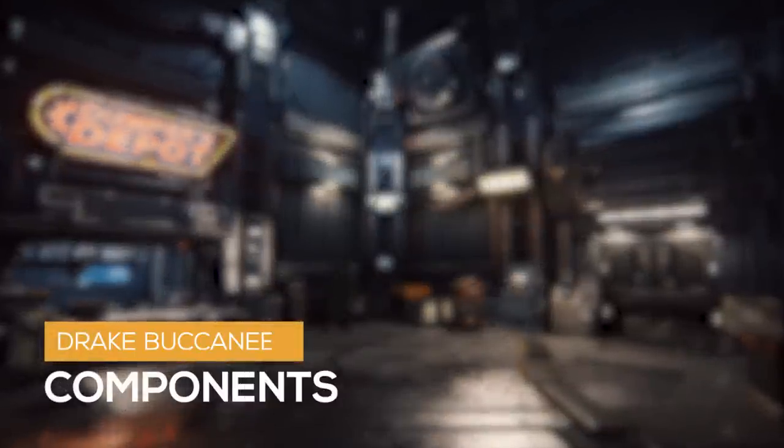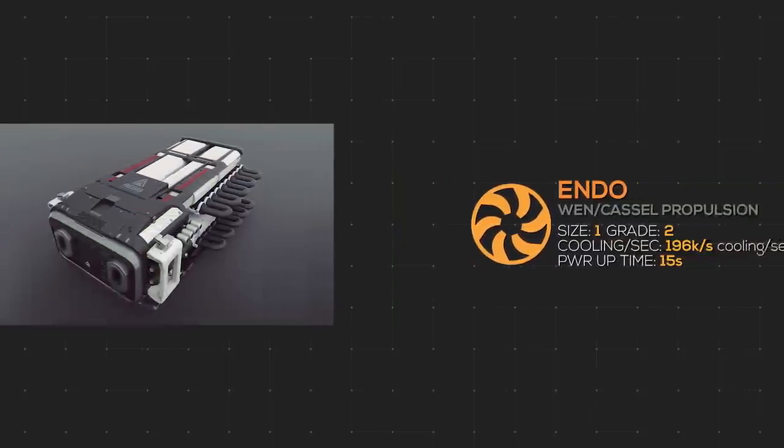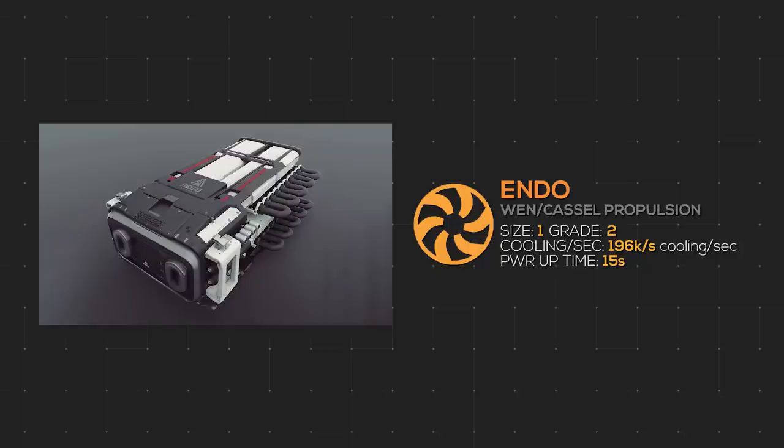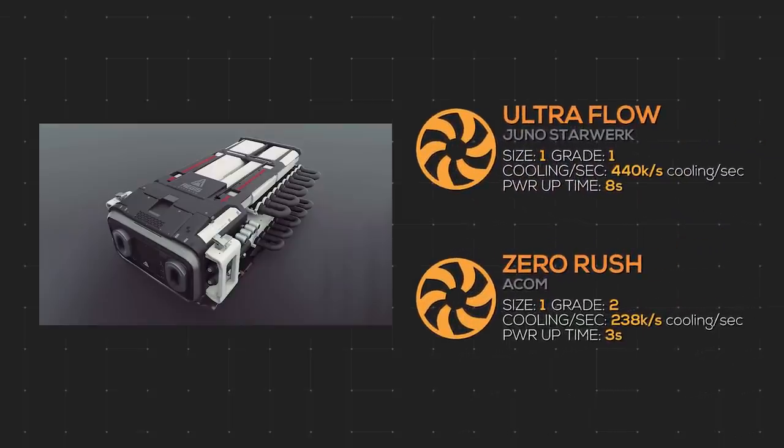The standard power plant on the Buccaneer is the size 1 grade 4 Hyperjet with over 3,000 max power generation per second and a 13 second power up time. I recommend always upgrading your power plant to the best, so I recommend the Endurance — it will raise your power generation to over 4,400 per second. I would recommend the Breton, but it is currently bugged and will overheat. For coolers, it comes with two size 1 grade 2 Endo coolers that provide 196,000 max cooling per second each and a 15 second power up time. My recommendation is to use a split combination — the cooler with the fastest cooling rate and the cooler with the shortest power up time. This would be the Zero Rush and Ultra Flow, bringing the cooling rate to 678,000 and the power up time to 3 seconds.